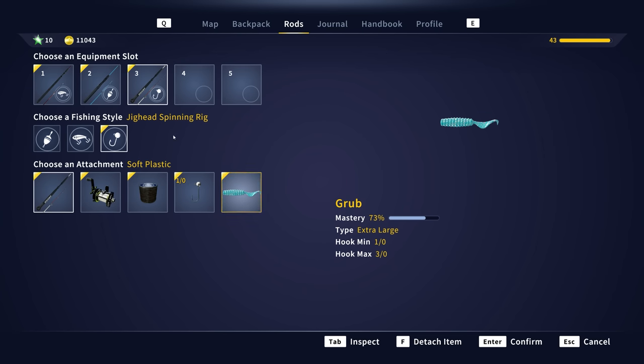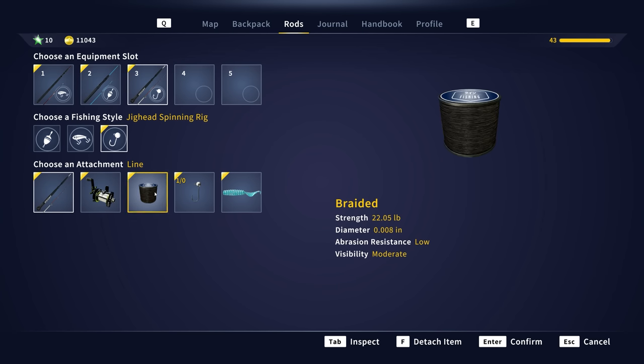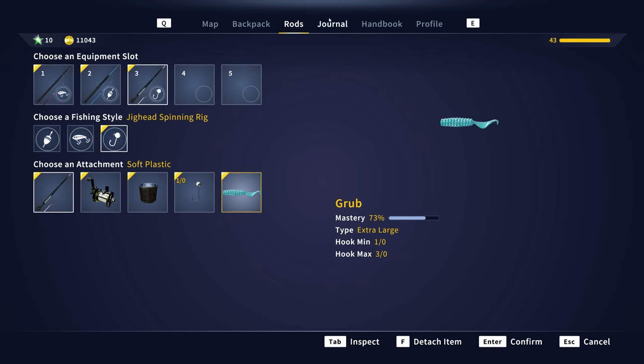What I've noticed with the lines is it goes off of the rod — so the rod's max strength is what you can actually put on there. Anything underneath it, it will just gray out if you try to do that. Then you have the journal, where you can find shopkeeper information and tutorials.